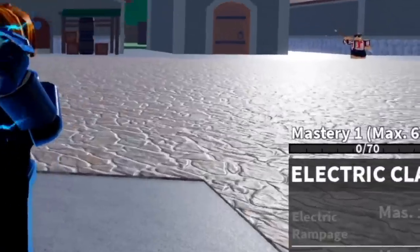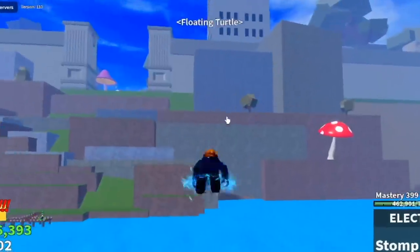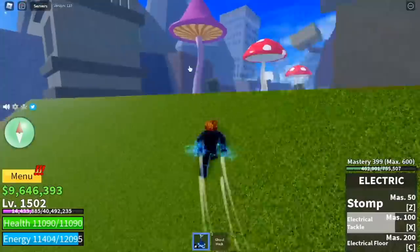So before we start, I'm going to show you how to get the Electric Claw. First off, you need to be in the third sea. Next, head to the Floating Turtle and look for this NPC.